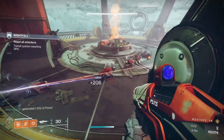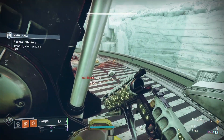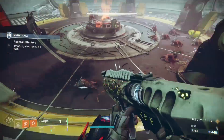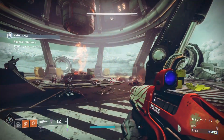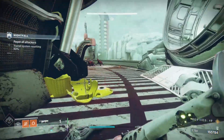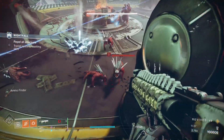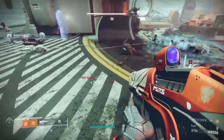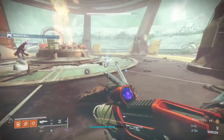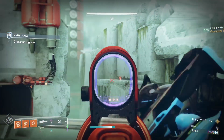Stand up on the little barricade — dogs cannot hurt you up here. Your job is to keep the dogs off your teammates by dropping Witherhorde on either side; the dogs will run right into it. Watch out for the explosive barrel underneath you because if it explodes it will kill you. The Outbreak Perfected is very clutch here — when you get one kill on a dog, the nanites will find another dog and kill it as well. Between the Outbreak Perfected and Witherhorde, you should be able to take these dogs out from safety. Make sure Witherhorde is always on the floor in front of your teammates so they don't get pushed by dogs.